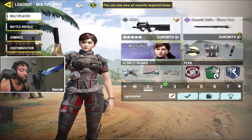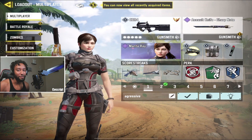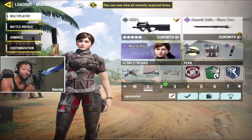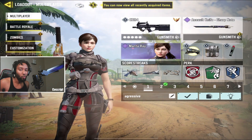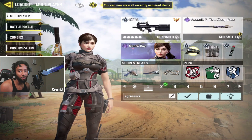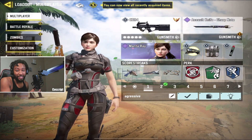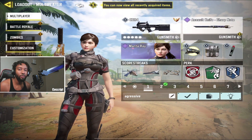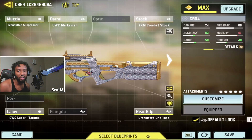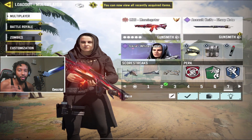For number three I have the CBR. This gun has been insane for a while and it's still super good, but I feel there are two guns better than it. You're welcome to change any perks — I mainly use lightweight, gung-ho, and dead silence, but you can swap gung-ho for toughness or dead silence for hardline. Here's the gunsmith — this is a slower build but it's very accurate and you will hit your shots at range.